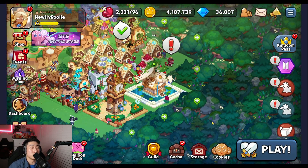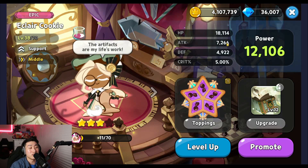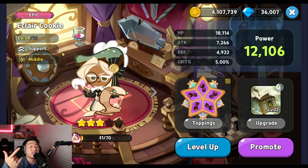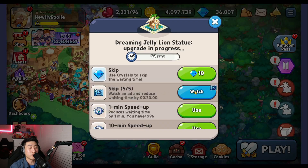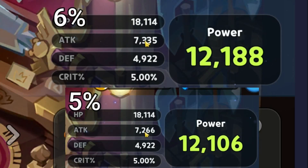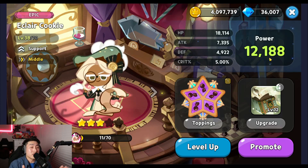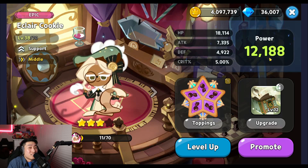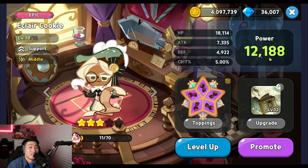Now let me show upgrading from 5% to 6%. Eclair is at 7,266 attack and 12,106 power. Let's see how much it increases once I get it from 5% to 6%. Alright, upgrading it now... at 6% you can see it has increased to 7,335, which is a little less than 100, and the power has also increased to 12,188.